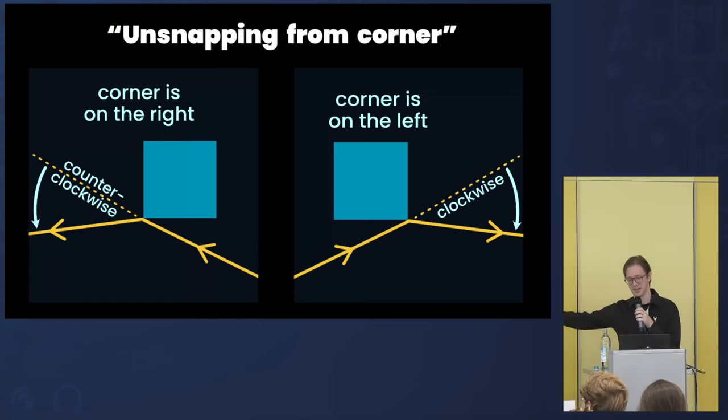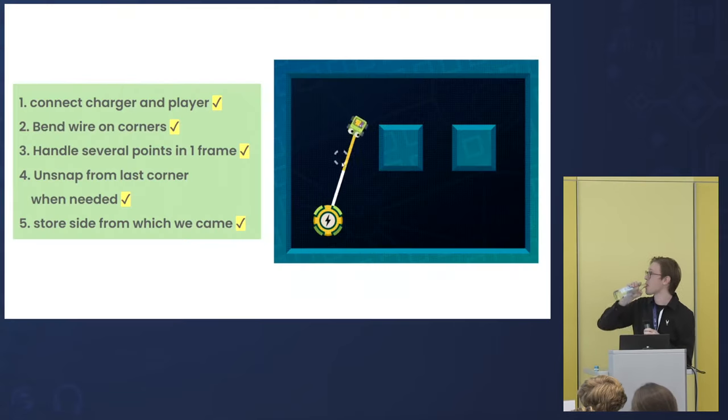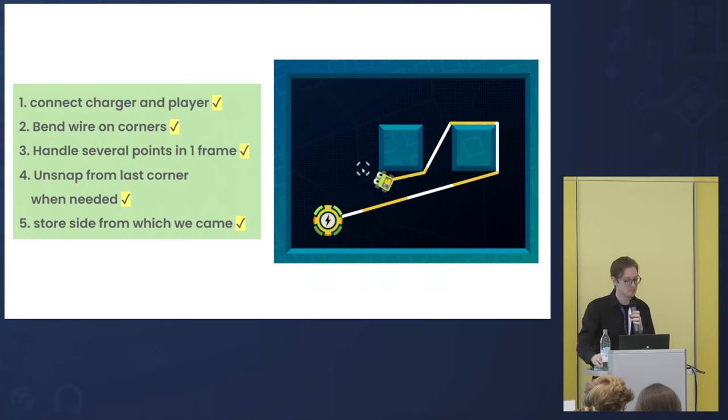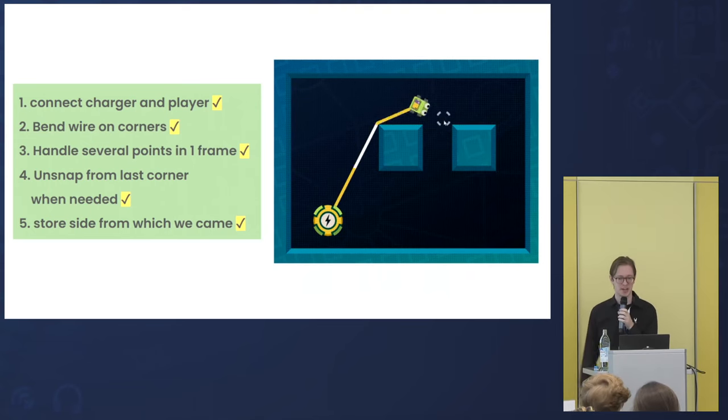We'll have an array storing left and right for each snapped corner, and use that to remove the correct entry when we unsnap. Now it looks like a working wire mechanic, which I actually used in my Ludum Dare game Detour. It's even a bit better than that version, because during Ludum Dare I didn't have time to implement the multiple-points-in-one-frame thing.